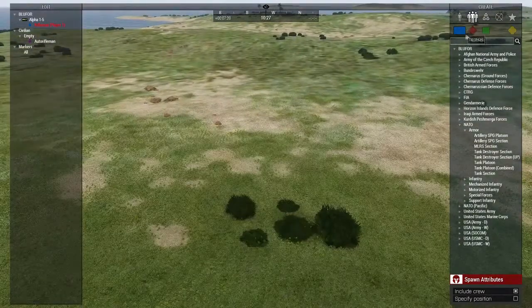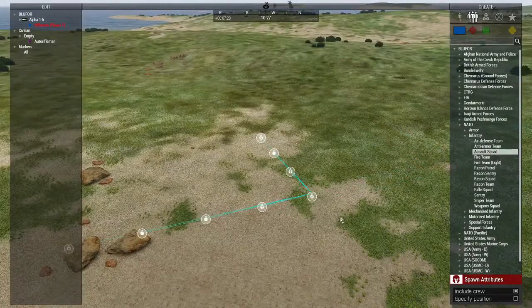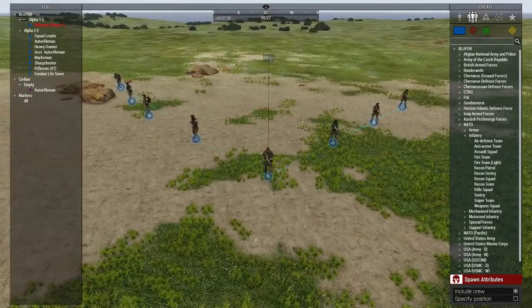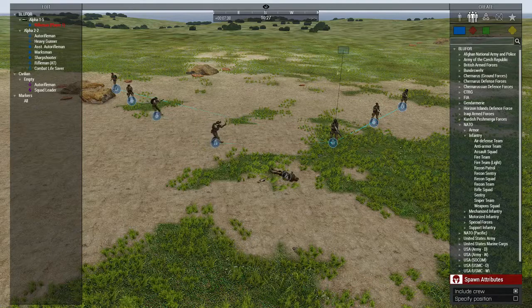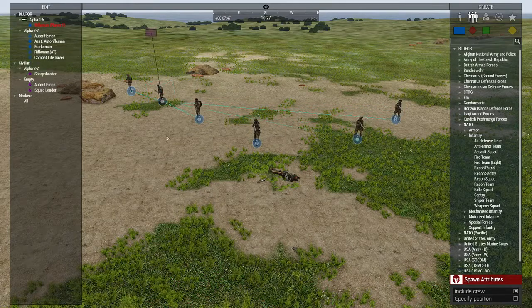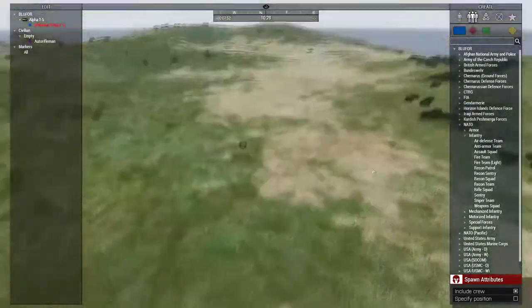If you ever want to destroy a unit yourself - make sure they die in front of people or something like that - you can highlight them and press End. So if I want the squad leader to take one for the team, I'm going to select him and press End - and he just had a heart attack. Now one of these guys is automatically going to take over, and you can just keep doing that as long as you want.